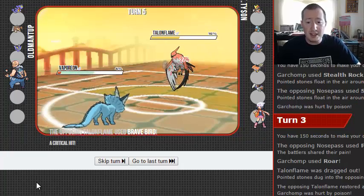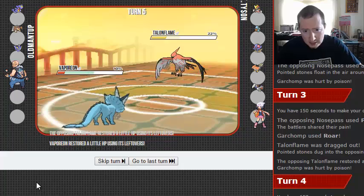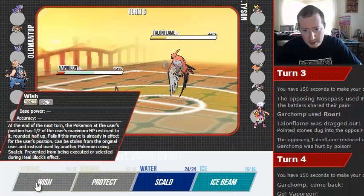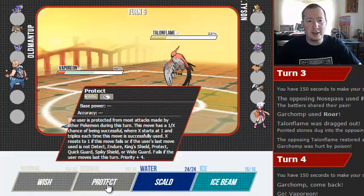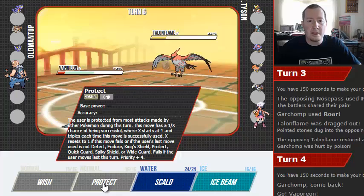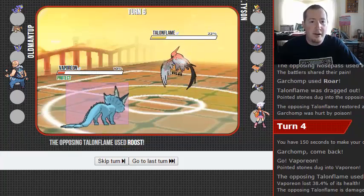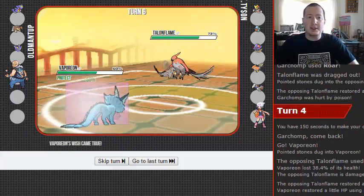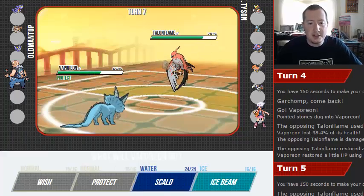He's gonna Brave Bird — he's gonna Crit. Was the first one a Crit too? Lost 39 — that's a really high low roll there. Is he gonna Roost this turn knowing we're gonna Protect? We have to Protect. Oh, if I had Scald right there... Should've listened to my instinct.